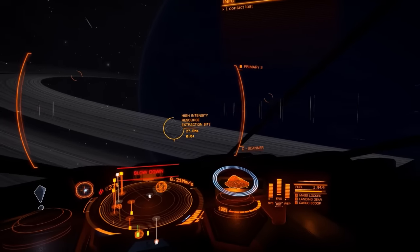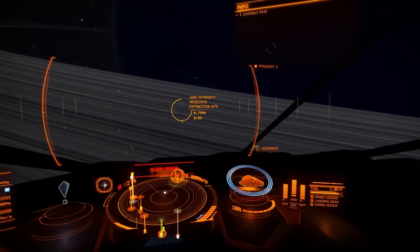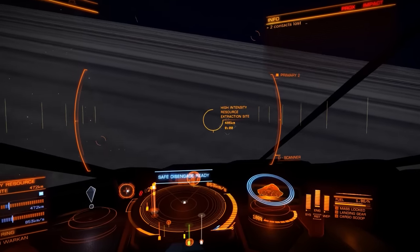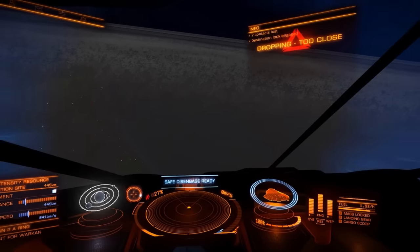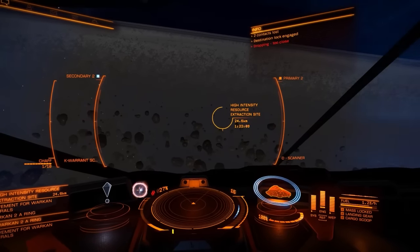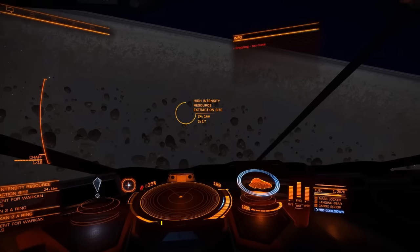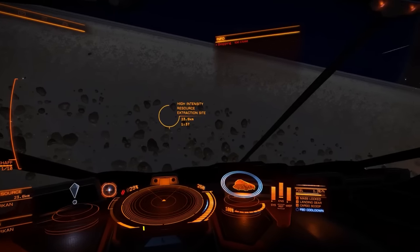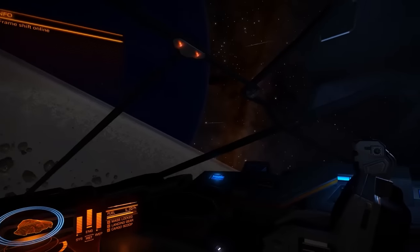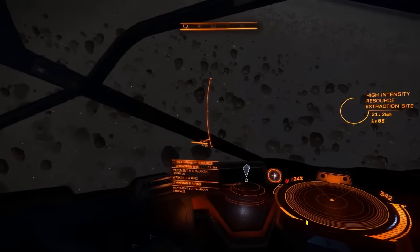I might be going in too fast — no, I think it's okay. If I was going in too fast I would have just let it drop me out automatically and then I would have taken some hull damage. But I guess I pressed the button in time. Let me see where our spawns are — it dropped me out a little bit far away, so I might have to fly in a bit closer.